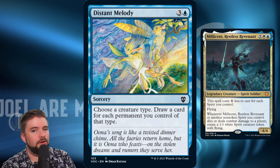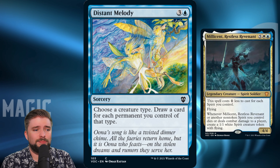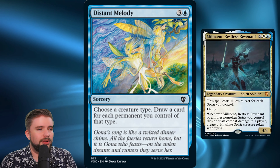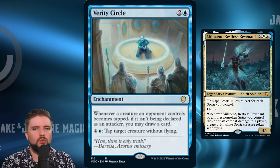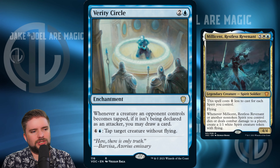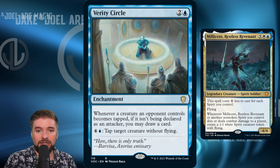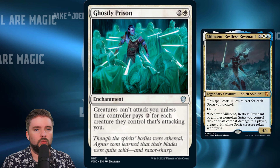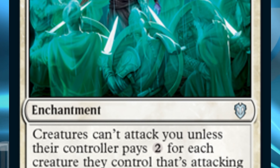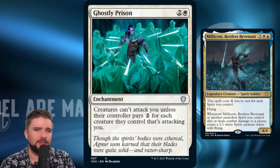Distant Melody keeps popping up in all these pre-cons that are tribal and blue — and it's like, if you want card draw, you're already in blue. Why do you need a spell that might fizzle if you don't have any creatures on the battlefield? If your board has been wiped and you're in topdeck mode, drawing this is going to feel real bad. Verity Circle has a partner wombo combo that lets you tap things for +1/+1 counters, which plays into the partner commanders in this set, but those aren't our commanders. This card definitely goes in the 99 of that deck but not Millicent's 99, especially when we could free up space for Anointed Procession. And lastly, Ghostly Prison — it's a fine defensive card, but I don't really want to be super defensive in this deck. We're going to be creating a lot of 1/1 chump blockers anyway, so stopping some attacks with this permanent doesn't seem relevant to the deck's overall goal.